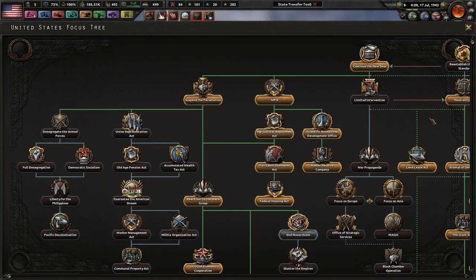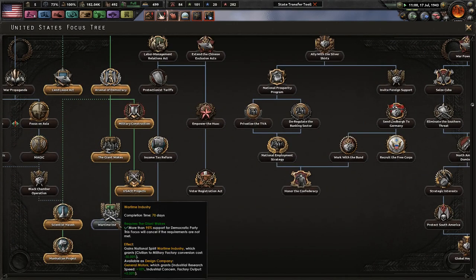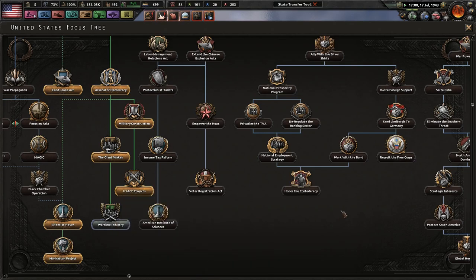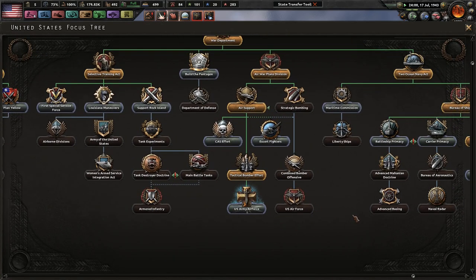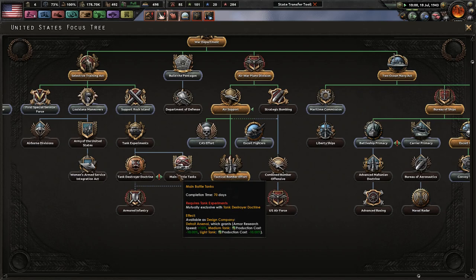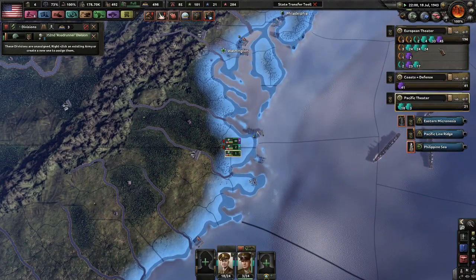One of the tweaks and nerfs in this latest patch was the Tank Destroyer Doctrine. You now get 10% better production when making Tank Destroyers as well as tanks, instead of 25%. Because 25% is almost... maybe 5% faster? That's pretty darn good, not gonna lie.